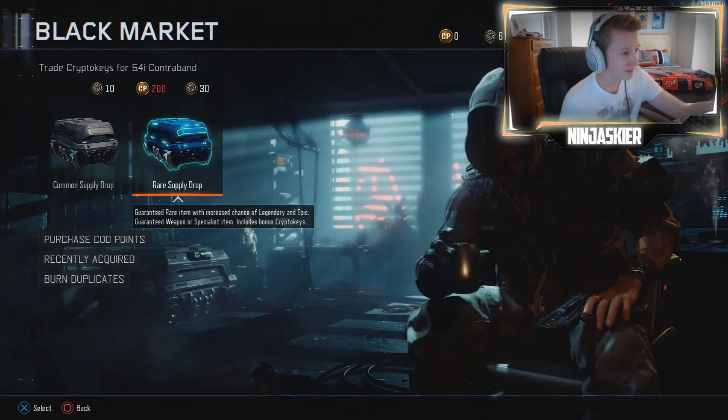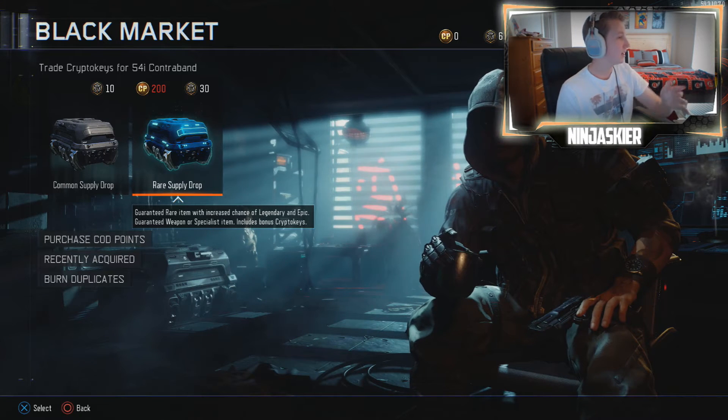What's up guys, this is NinjaSkira and today I'm going to be doing a supply drop opening. I have 651 crypto keys that I've been saving up from the last supply drop opening. There's newer stuff that came out today like the HD40, which is like the MP40 from World at War. I really want that gun — there's also a new sniper and a bunch of new stuff, so I'm on the hunt for the HD40 possibly the sniper. Here we are, 651 crypto keys, almost 652.